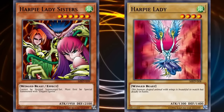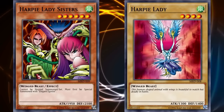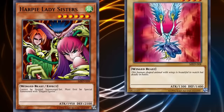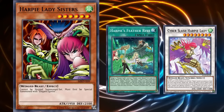With being able to search out Elegant Egotist pretty easily and fulfill the condition to use the card more easily, Harpy Lady Sisters still didn't see any competitive play, because it was better to just bring out another Harpy Lady instead. Harpy Lady Sisters still had the detriment of being a dead card in your hand if you drew into it, and wasn't really better than going into one of the other Harpy Lady monsters — usually Harpy Lady 1 or Cyber Harpy Lady. There's a lot of really good Harpy support that specifically requires a level 5 or higher Harpy Lady monster on the field, but even then they won't use Harpy Lady Sisters, because it's easier to go into their Synchro Monster by playing all their level 4 Harpy Lady monsters.